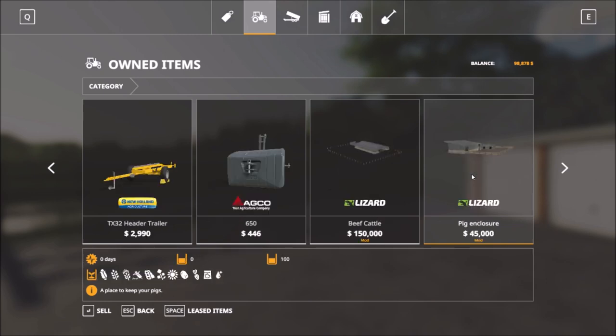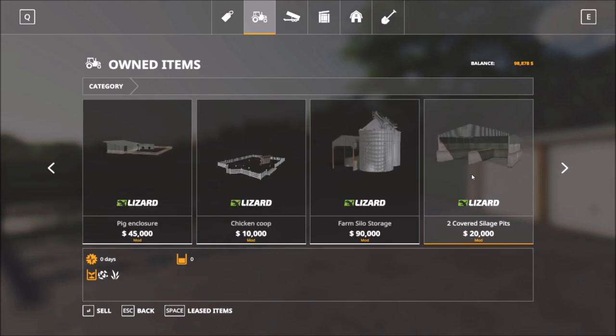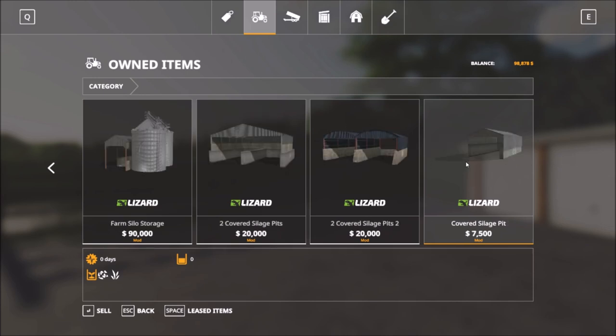Then we get some weights, the cattle enclosures for cows, pigs, and chickens, and then the silo and the parking sheds. So yeah, that's everything in the garage.